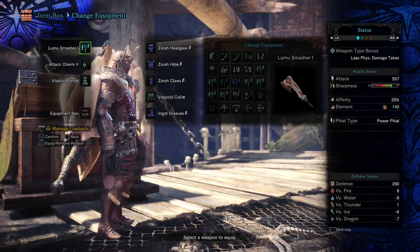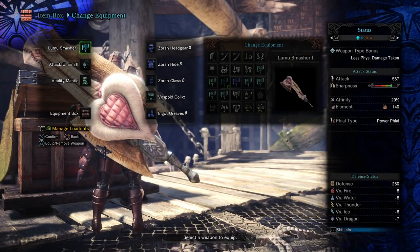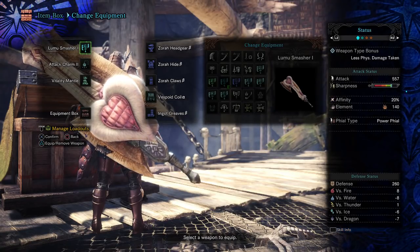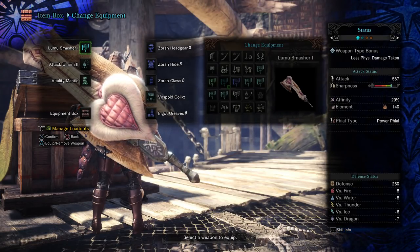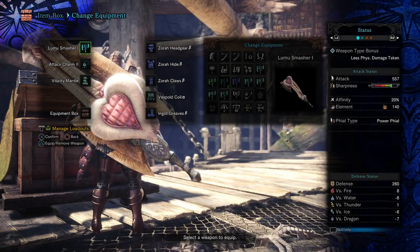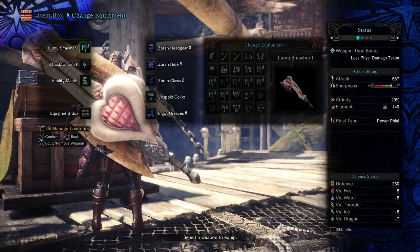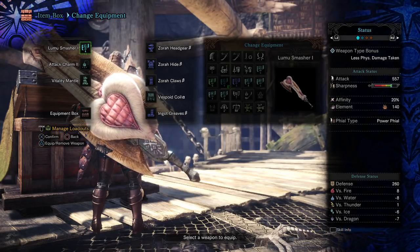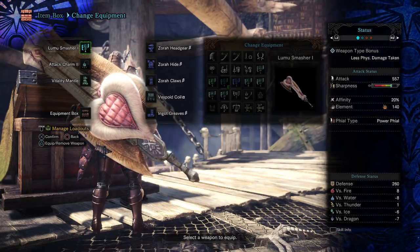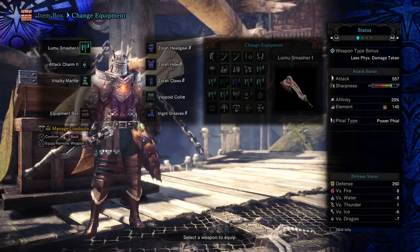Now most people, including myself, are just going to see this axe and say, 'Nope, I'm not using a weapon with a pink heart on it with some white fur around it. That's stupid.' But it's actually a pretty good weapon, and I'm kind of getting used to the heart, but I still don't like it. I'm hoping that when I upgrade it to Loomoo Smasher 2, or maybe 3, the heart goes away or changes into, I don't know, a skull or something? I doubt it, but... Anyways, let's just turn around so you can't see that.